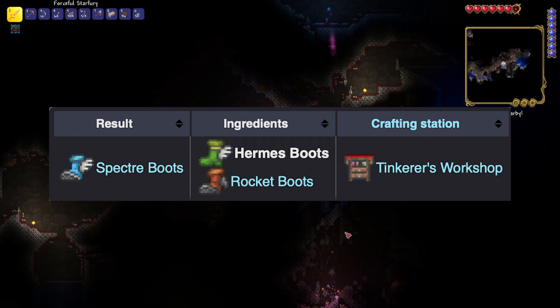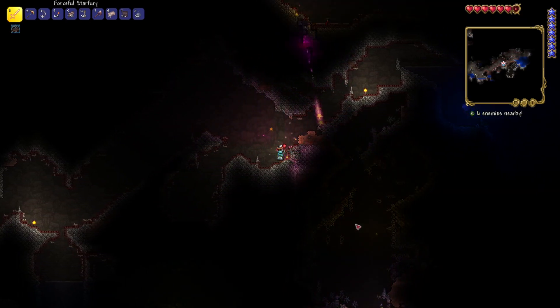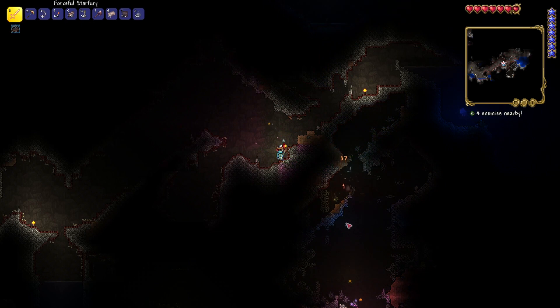You're just going to have to go and look in chests. They'll also be in gold chests, rich mahogany, granite, and marble chests. Get opening, get looking, get exploring, because that's how you're going to get your hands on the Hermes boots.